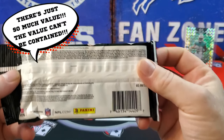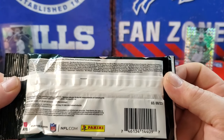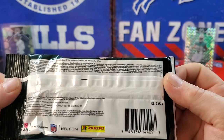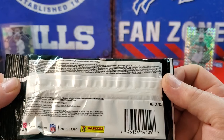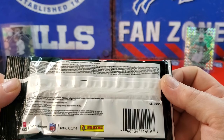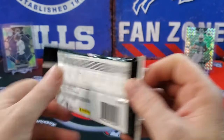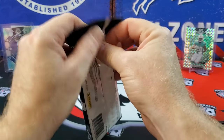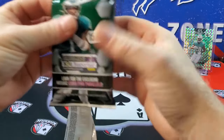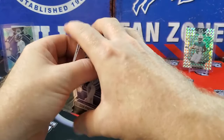You can pull everything you can pull in a blaster out of these. We can get Genesis Honeycomb, blue fluorescence numbered to 15, all the case hits — the razzle-dazzle, stained glass, micro. You can pull a full breadth of product out of here, including autos. These are also going to feature the pink camos, whether or not you're a fan of those.